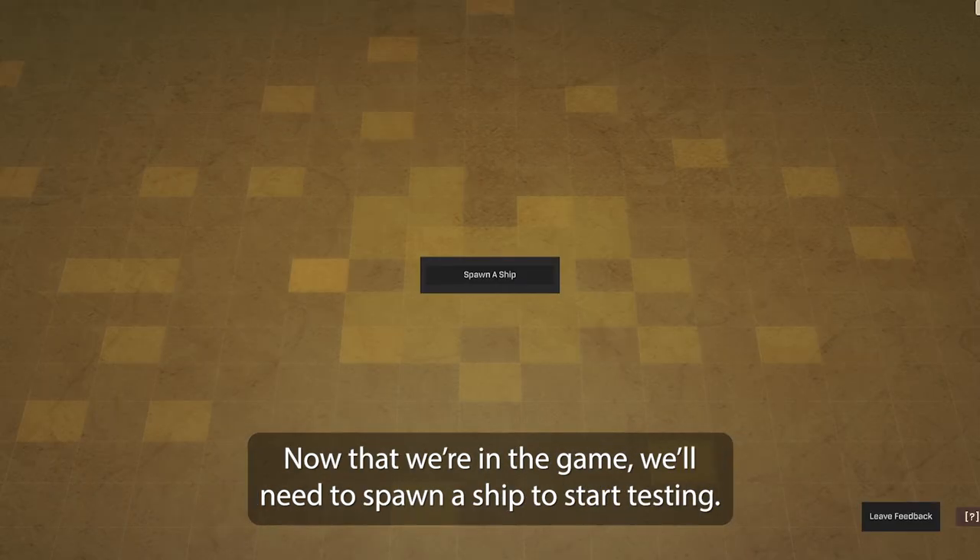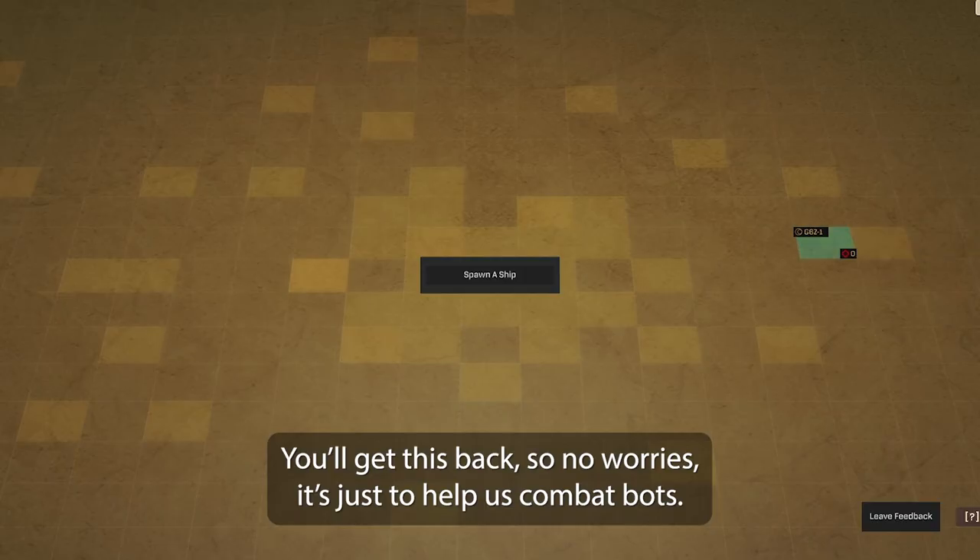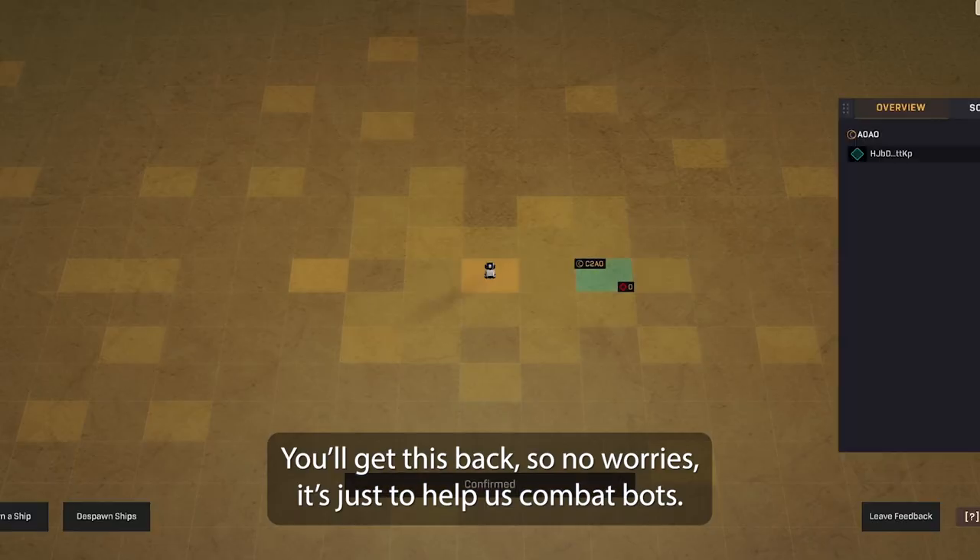Now that we're in the game, we'll need to spawn a ship to start testing. When spawning a ship, you'll need to lock 1000 ATLAS. You'll get this back, so no worries — it's just to help us combat bots.